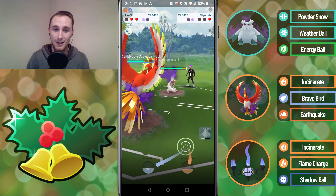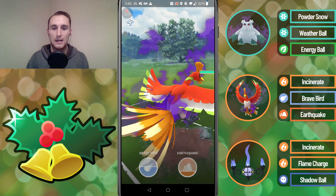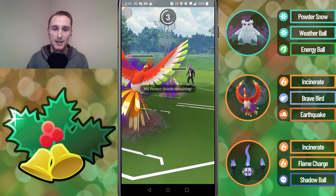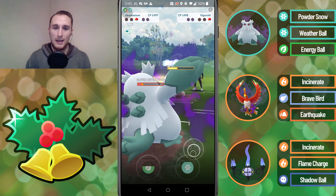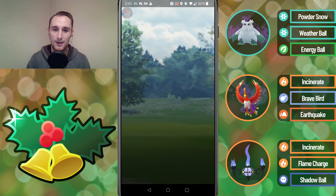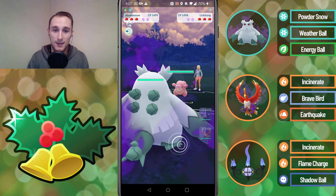We throw the Brave Bird straight away just to get rid of the Marowak and they have a Vigoroth. We get the extra Incinerate through — that was very good for us. We get to the Brave Bird, get the final shield, then they get to a move before we can get another Brave Bird but we're just barely able to get to the Weather Ball — it does KO and we're able to take that game. GG's there — obviously a pretty good lead but it looked dire once they brought in the Marowak and farmed us down.